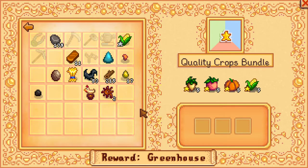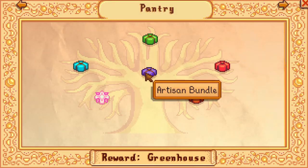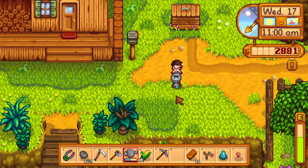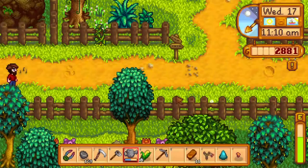Need corn for quality crops bundle. Oh, you need gold corn — that's only silver corn. It's a fall crop, okay. Let's run that down while we're there. That is not the go-places button.